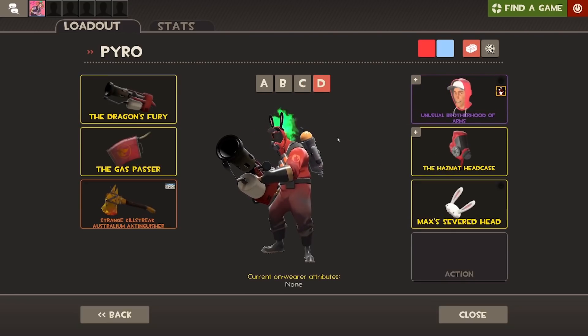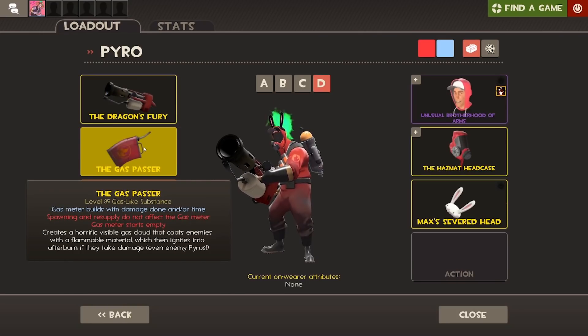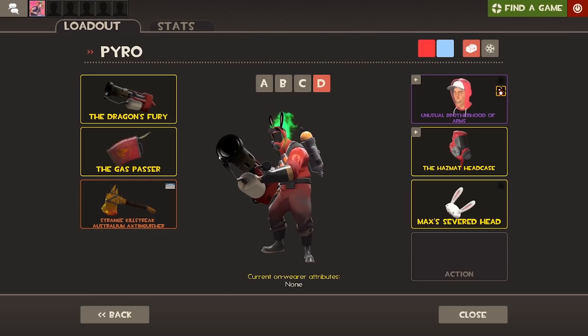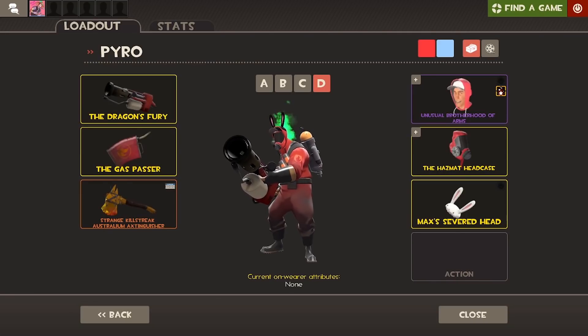Finally for Pyro, this loadout is kind of just thrown together with a bunch of stuff. I'm using two of the Jungle Inferno items — the Dragon's Fury and the Gas Passer — but because you're going to be setting people on fire a lot with that, I just thought I'd use the Axtinguisher, and that'll be pretty much it.